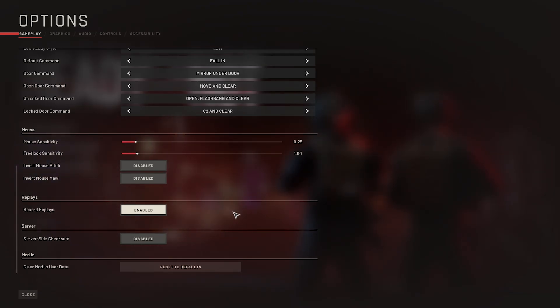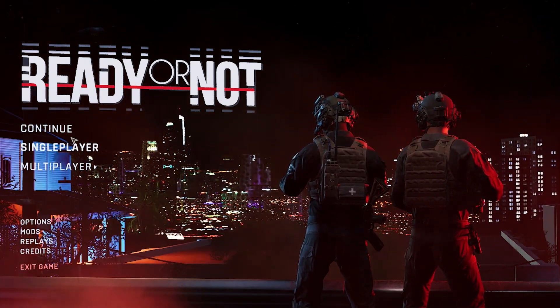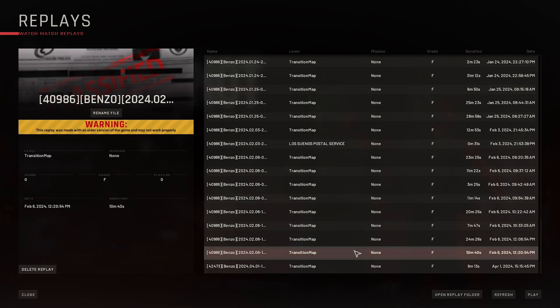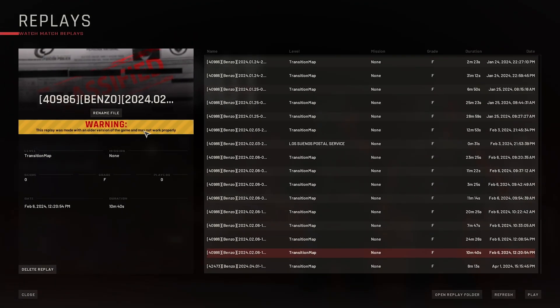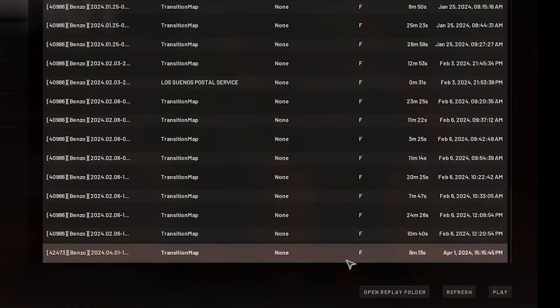Then you can start using the editor. Let's talk a little bit about the replay editor. Go to your main menu, click on Replays. At the very bottom I've got a bunch of replays. If you click on an old one, it says 'Warning: this replay was made with an older version of the game — it may not work properly.' Here's one I just recorded today about an hour ago — I'll go ahead and click on it and click Play.